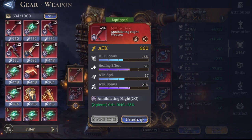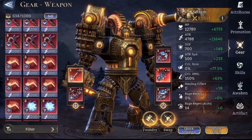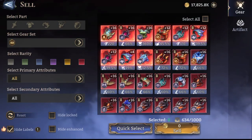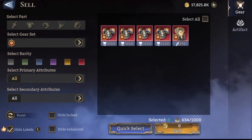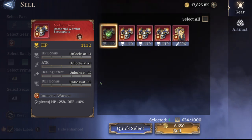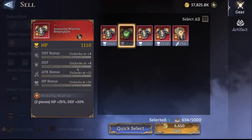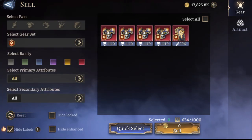First things first, we'll go in here and go by sets. Mortal Warrior — defense HP set. I'm simply looking for pieces that could be used for a healer or a different defensive player; those are the only two you're going to use this set on generally. This one could be a good healing piece, not going to sell. Same here — full defense stats, good tank piece; full defense stats, good tank piece.